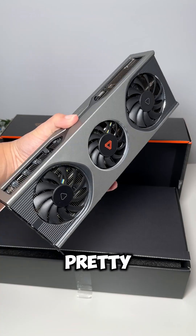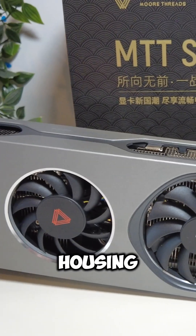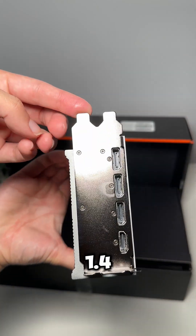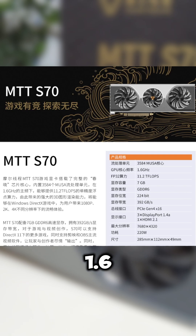The card itself feels pretty heavy and premium thanks to its metal housing, and it has all the features a modern GPU would have, like DisplayPort 1.4, PCIe 4.0, GDDR6 memory, and a 1.6GHz clock speed.